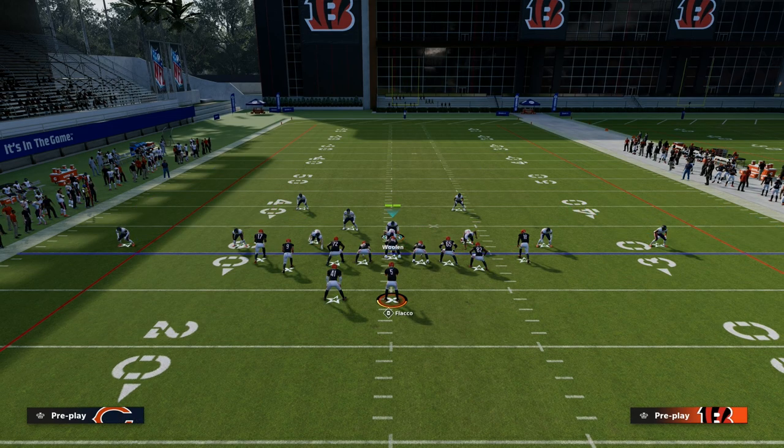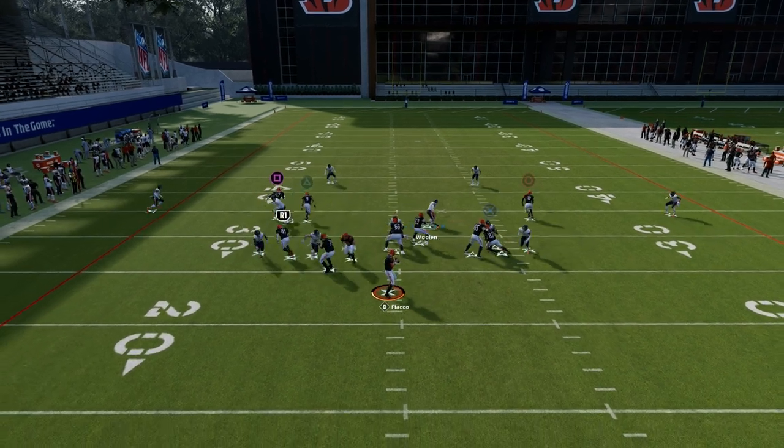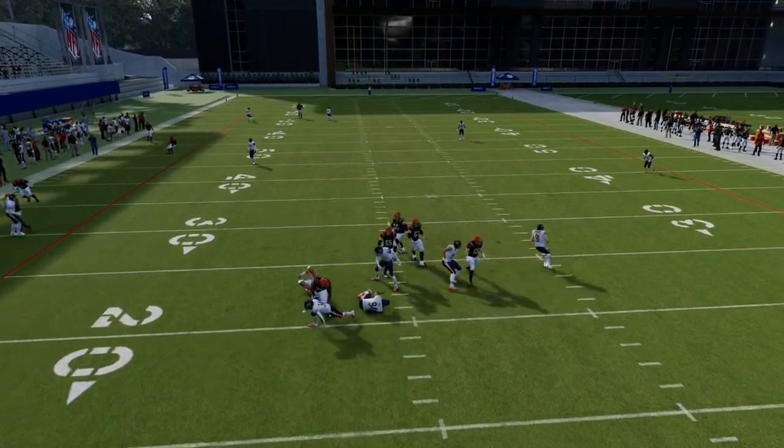What you're going to notice is the pressure is going to come in relatively quickly, and you've got to trust what your coverage is doing. A very popular setup is going from the tight end to the post — jump the tight end, then go back to the post, and as you can see that pressure comes in super quick.